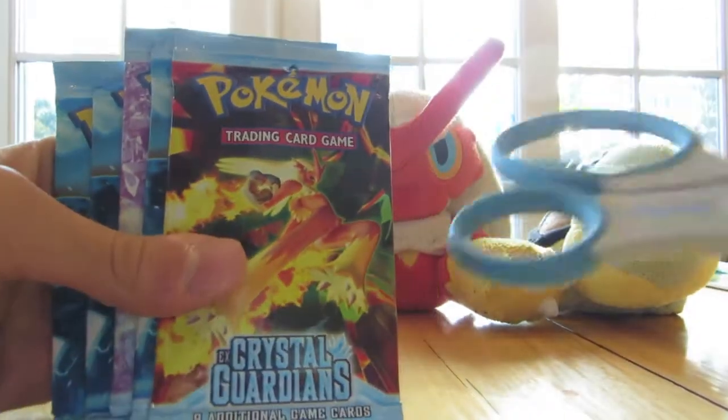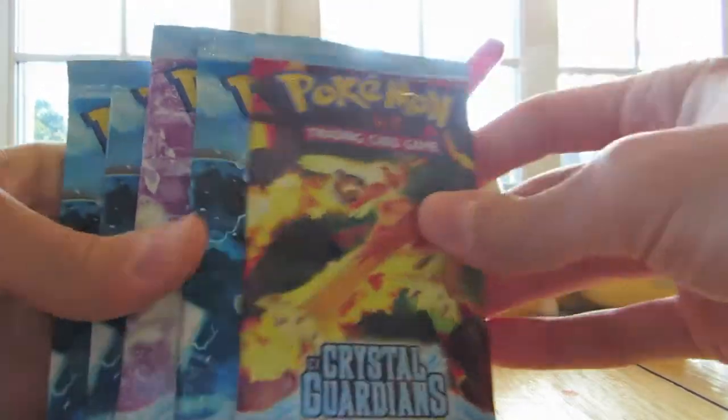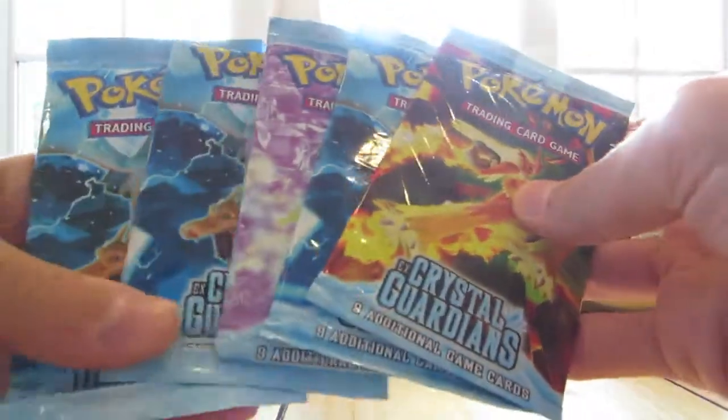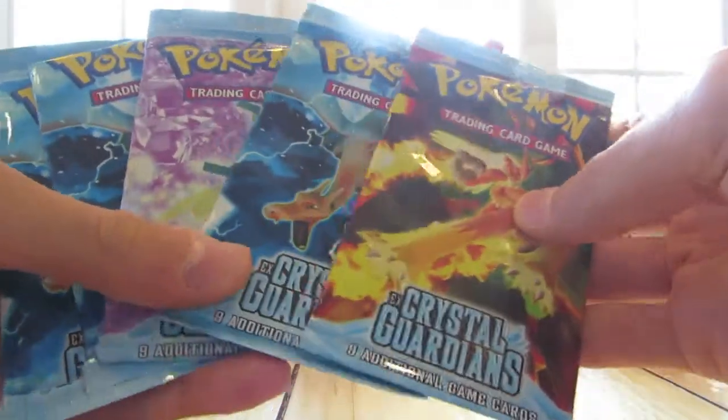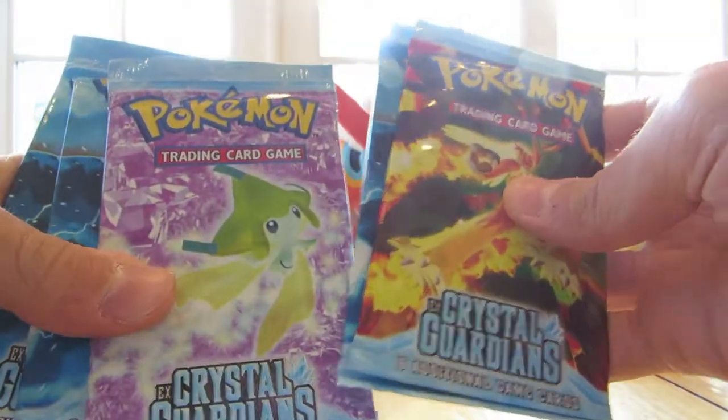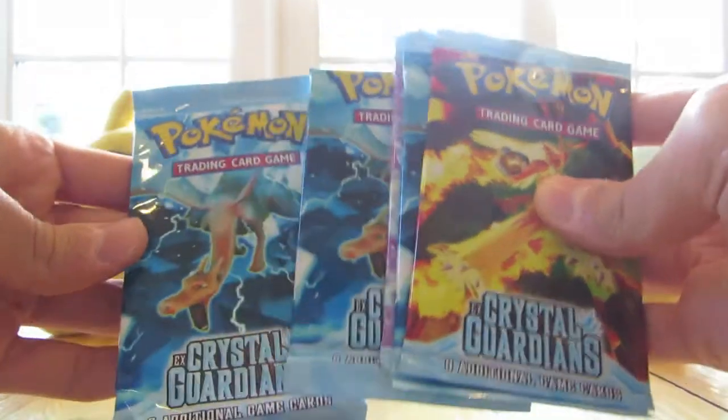Now I have my scissors here, just so I can keep the packs perfectly intact. So we have three pack artworks and one and two extra Charizards — so Blaziken, Charizard, Jirachi, and two Charizard packs.